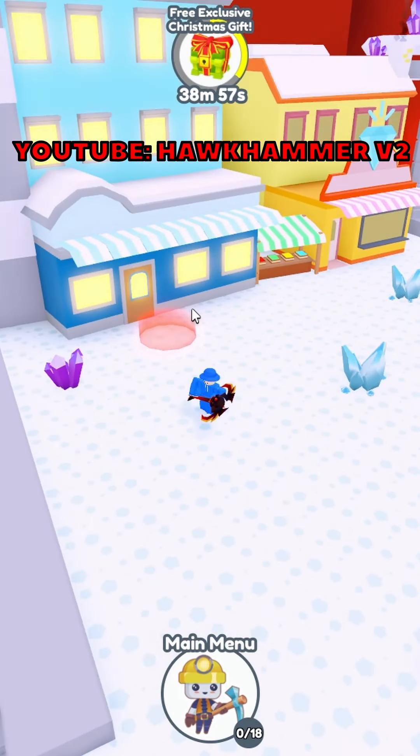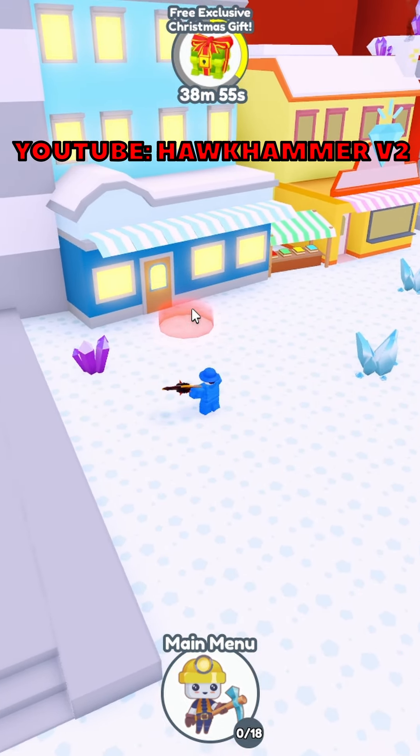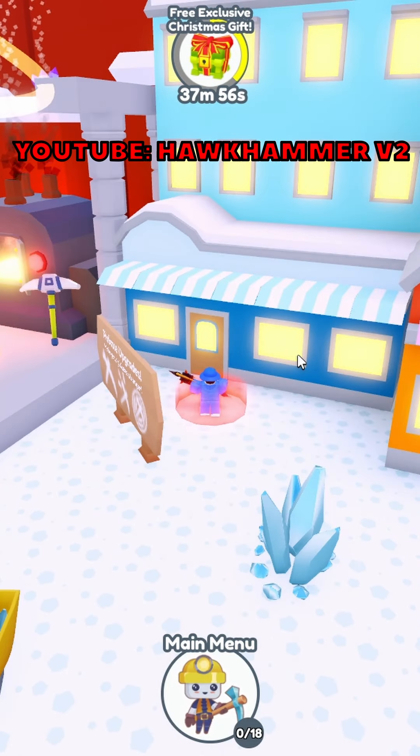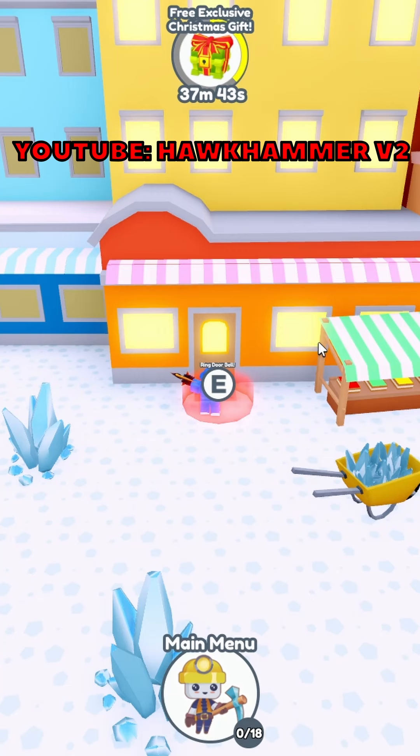Once you're done with those two areas, you'll need to go back to the houses and wait for the lights to turn on so you can ring the doorbell again. Or, the second method is to leave the server and join a different server, then ring the doorbells again. I'm still missing three, so I'll ring this doorbell — that's my second one — and this is my third one.